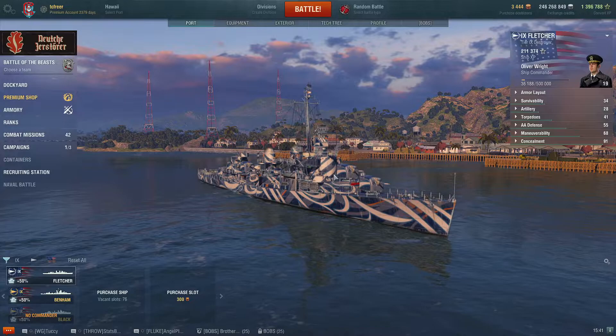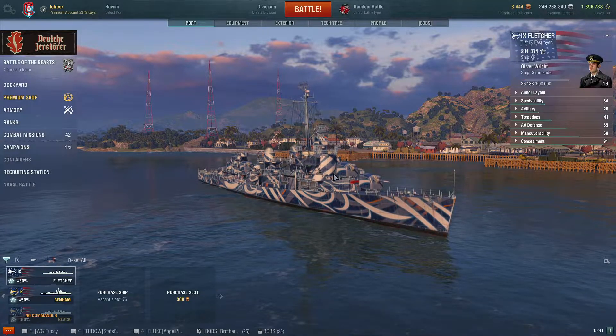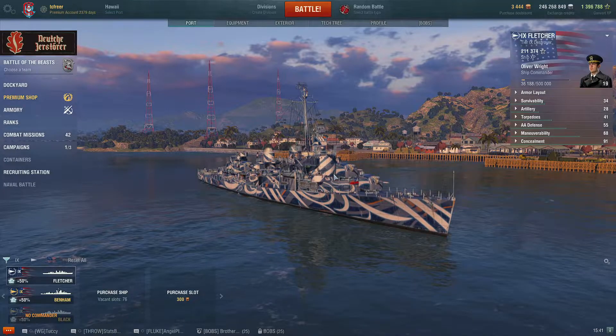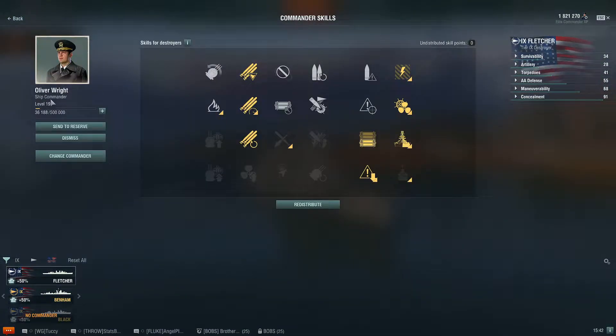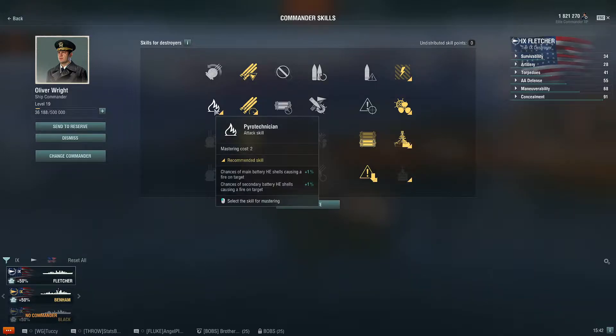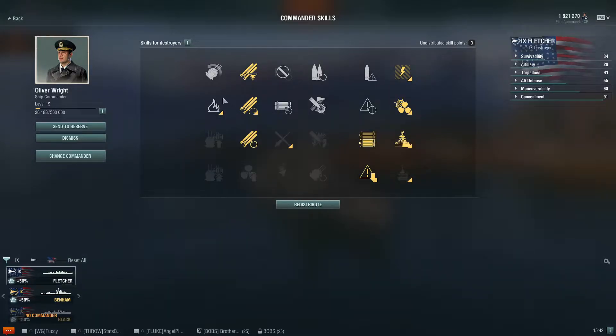At the Benham and her predecessor the Benson we see the switchover to more torpedo-based gameplay. My captain Orville has 19 points. Being more of a torpedo-boat player, I spec more for torpedoes: I stack torpedo skills on top of the bog-standard destroyer skills — Preventive Maintenance, Last Stand, Survivability Expert, Superintendent, and Concealment. On top of that I've added torpedo skills, and for the final two points I'm going with Pyrotechnician, which suits these destroyers well.